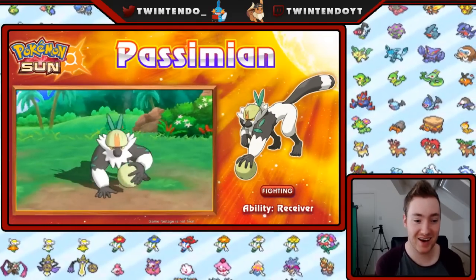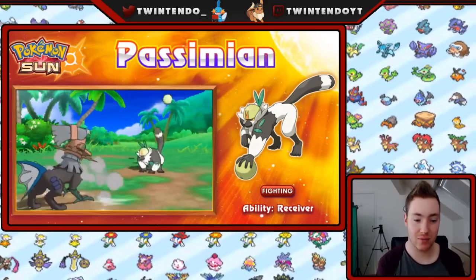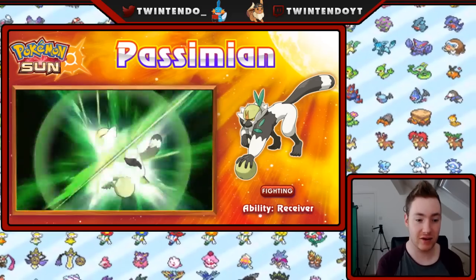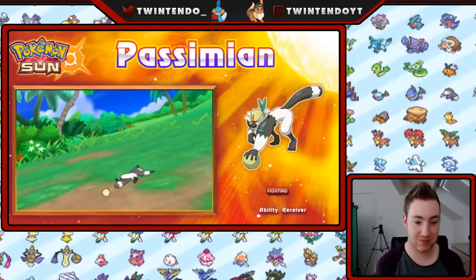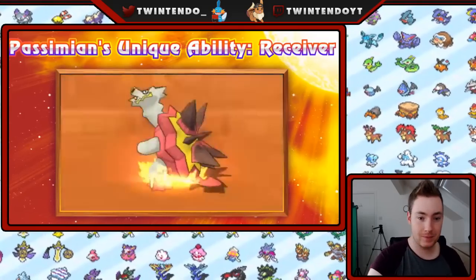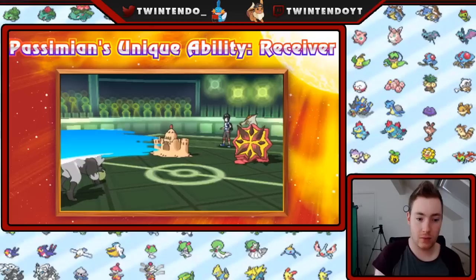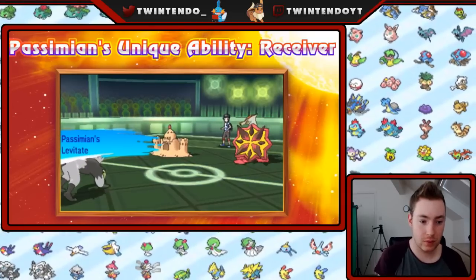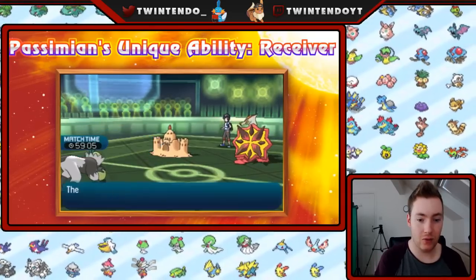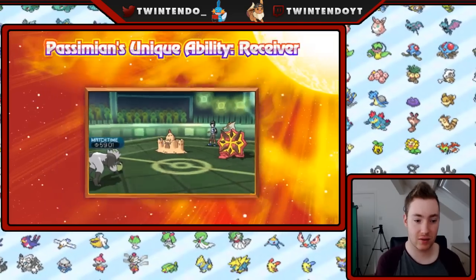Harambe? No, it kind of looks like it. It's a lemur — Passimian. So that's in Pokémon Sun. I like that, I really do. And that death animation is pretty cool. And its unique ability: Receiver. Oh, it takes over the ability of the Pokémon that just dies next to you. That's awesome.